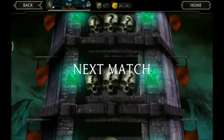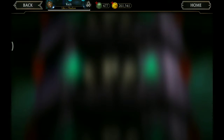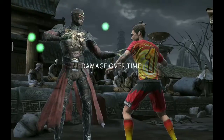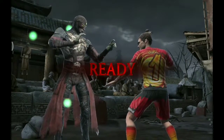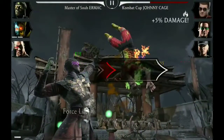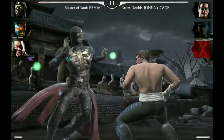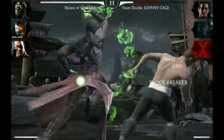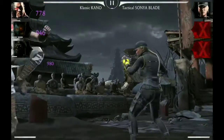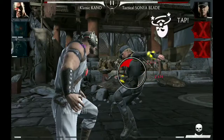Again X-Ray level up card. Boring. Now we need Ermac and Kano. So we're starting with Master of Souls Ermac versus Combat Cup Johnny Cage. Special 1, and that takes him out. We can stick with Ermac to take out Stunt Double, and he's out as well. And now the tag to Kano. Special 1 and victory.